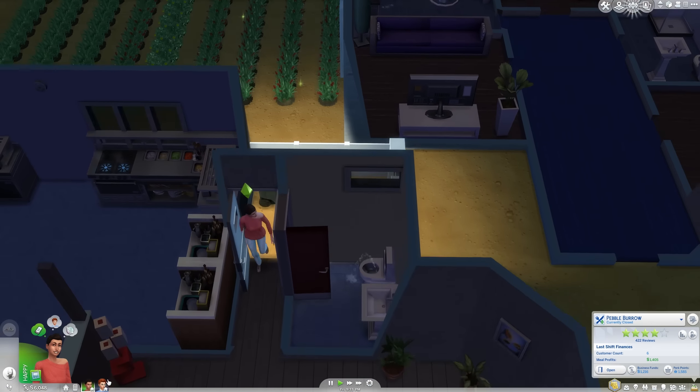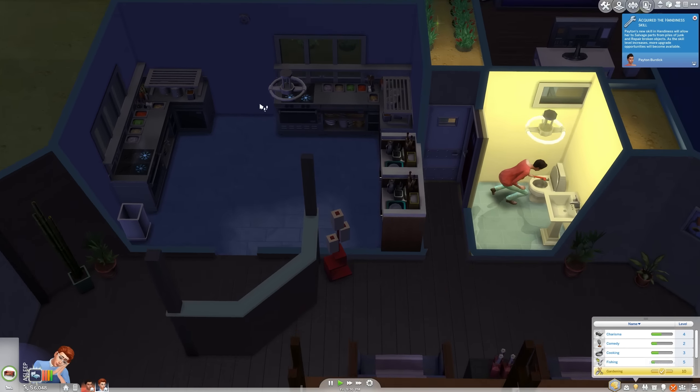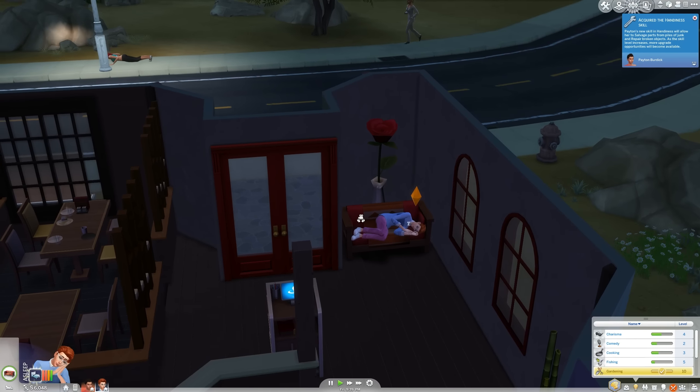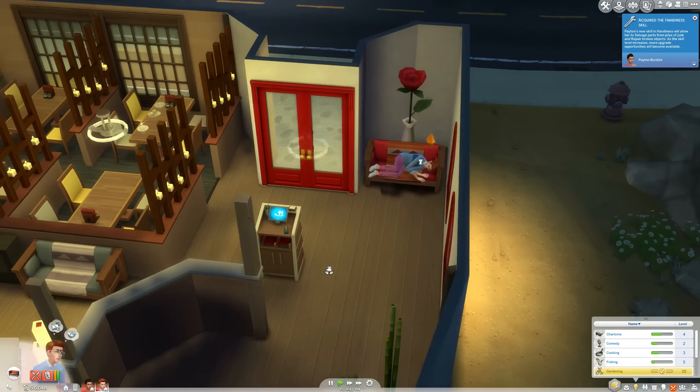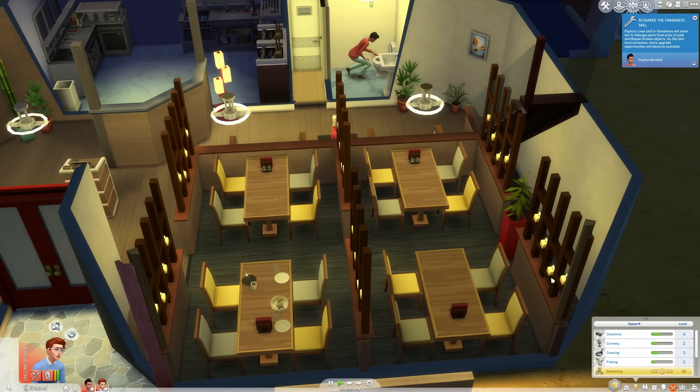Allie has actually maxed out her gardening skill — she did this when we were sorting the garden expansion, which is amazing news. And we have a giant rose. Because we had that in the household inventory and I didn't really know what to do with it, I thought — let's put a giant rose back there. There's nothing else there anyway, so a giant rose will do the job.